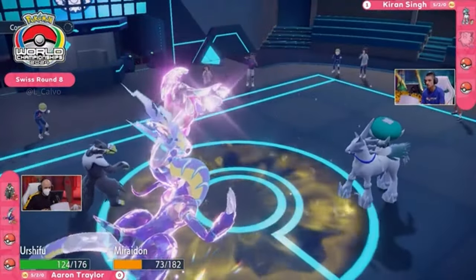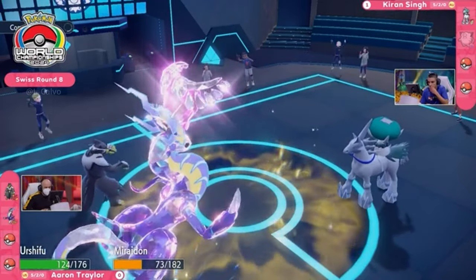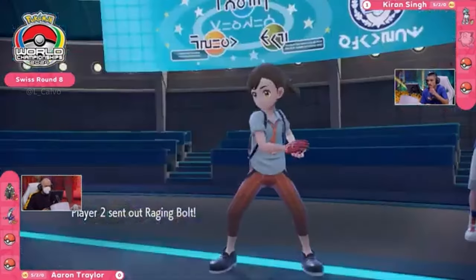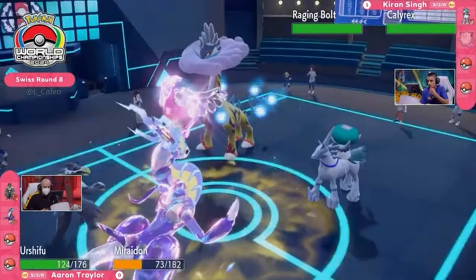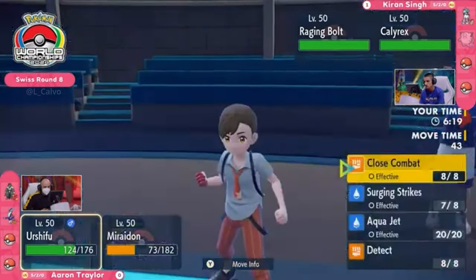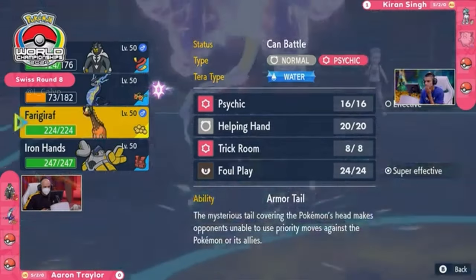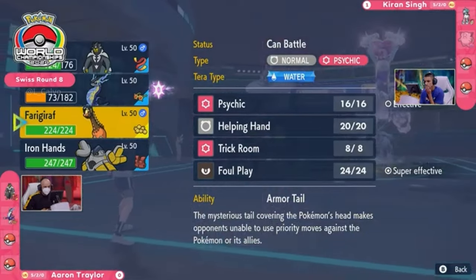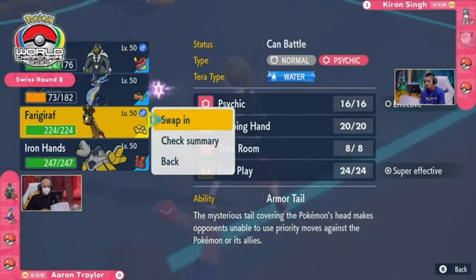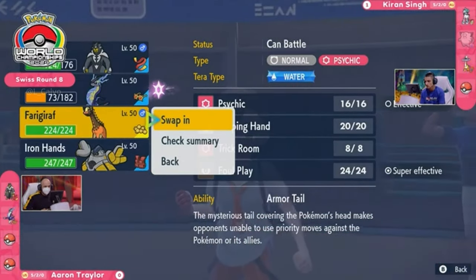The Glacial Lance is not going to threaten Miraidon now that it's Tera Fairy. Urshifu has had its Focus Sash broken but is still very much in the game. The Raging Bolt can come onto the field now and really threaten Miraidon. With Booster Energy activated and the Electric Terrain boosting Thunderclap — knowing Miraidon is locked into Volt Switch, it's an easy play. Maybe target it with a Thunderbolt instead. But Aaron has Frigoraf in the back — Armor Tail can block that Thunderclap. With the Electric Seed boost, Frigoraf can also handle a Calyrex without the Chilling Neigh boost and then get some return.